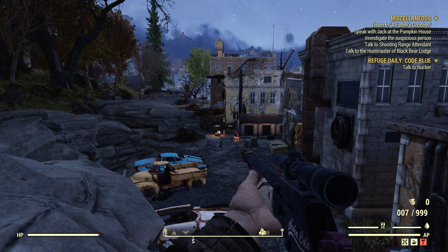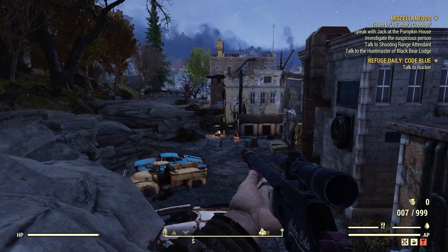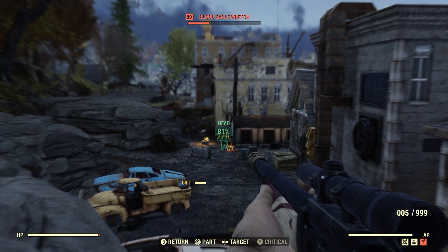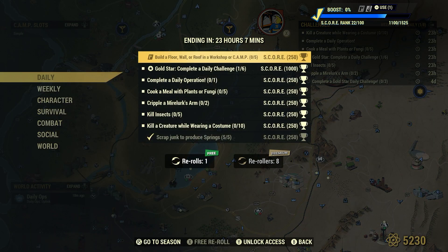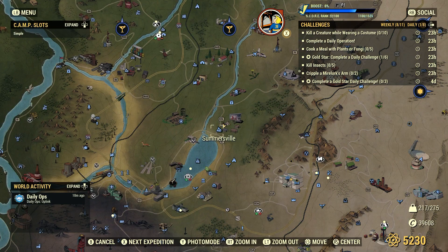Right now we're here in Somerville. There are some blood eagles down here, and I'm going to show you how this doesn't count. See how it did not count? We're still 0 for 10. So it's going to have to be a creature.